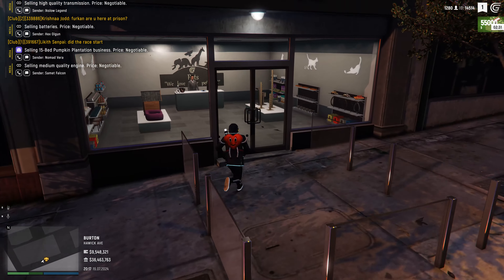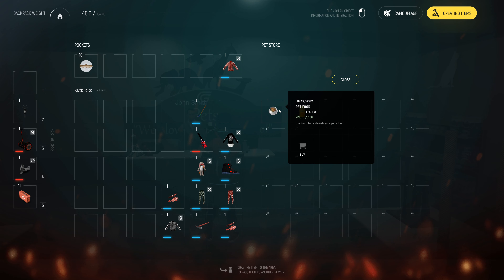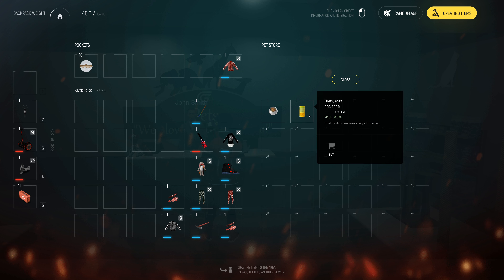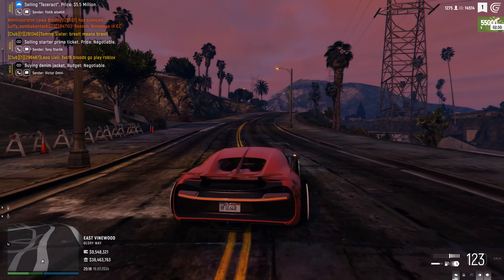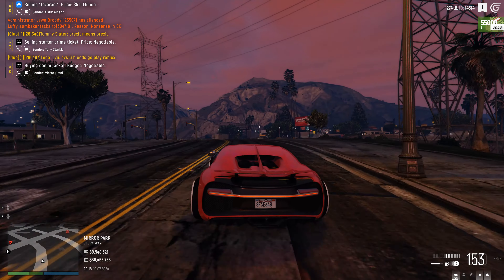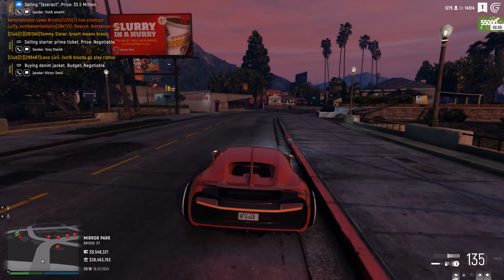But if you go to a pet store now, all you can buy is two things. The first thing is pet food, which just replenishes your pet's health. The next thing is dog food, which restores energy to the dog. Both of these items are only $1,000, which kind of sucks. So for the people that own the business, they're not making that much money, because they were super hyped when they first purchased the business.